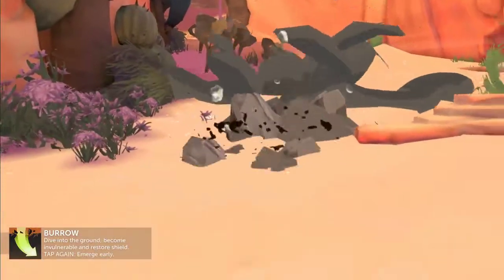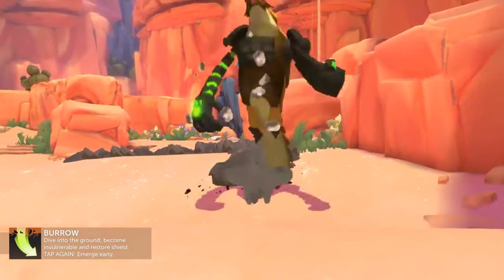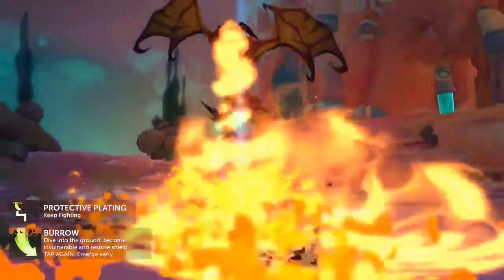Rutger's Burrow: dive into the ground, becoming invulnerable and restoring shield. Activate again to emerge early. Upgrading to Protective Plating causes it to restore additional shield.